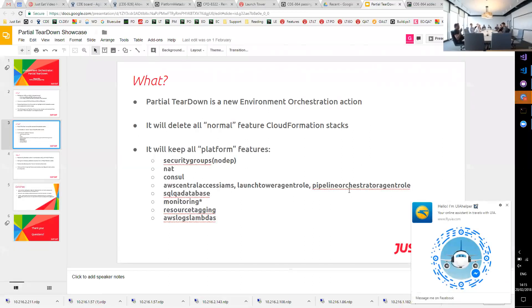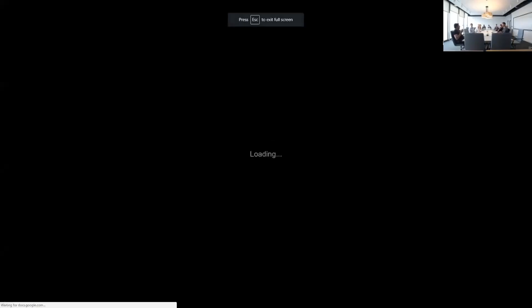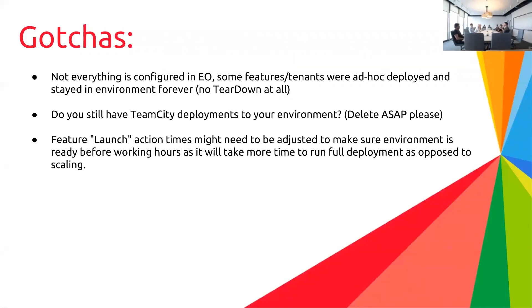Another thing to mention when launching product features: they do use timing because there are AWS limits — CodeDeploy has a default limit of 10, so you cannot deploy more than 10 features at a time. You have to be aware of this kind of limitation. Environment orchestrator behind the scenes will try to spread all deployment jobs in around 30 seconds to one minute at a time randomly, but this doesn't fully cover CodeDeploy deployments because they run for a minute or two and can intersect and hit the limits.